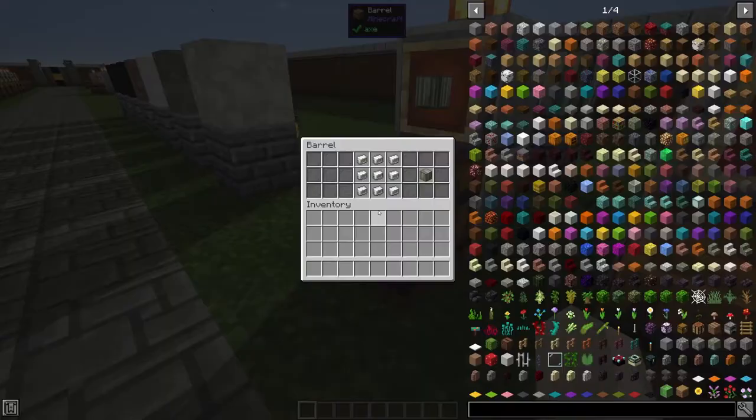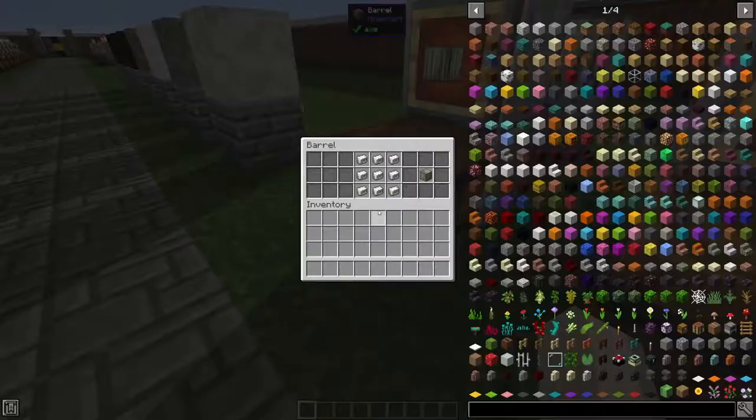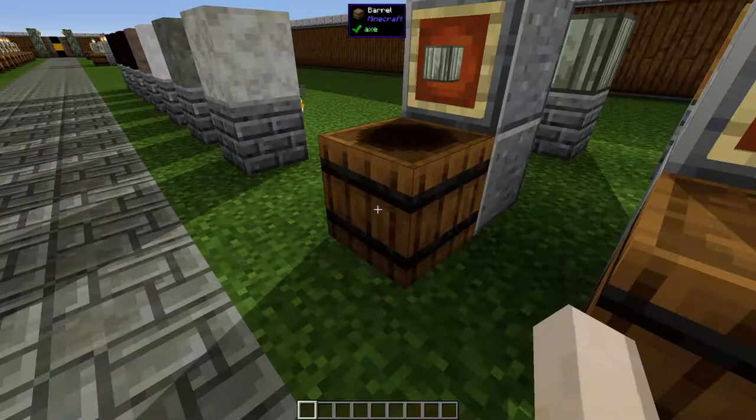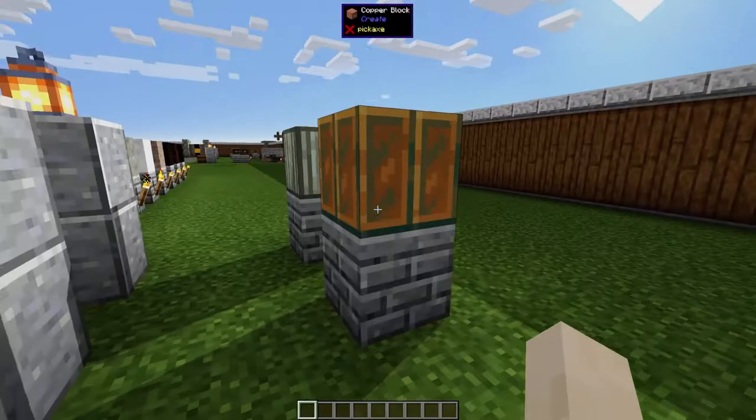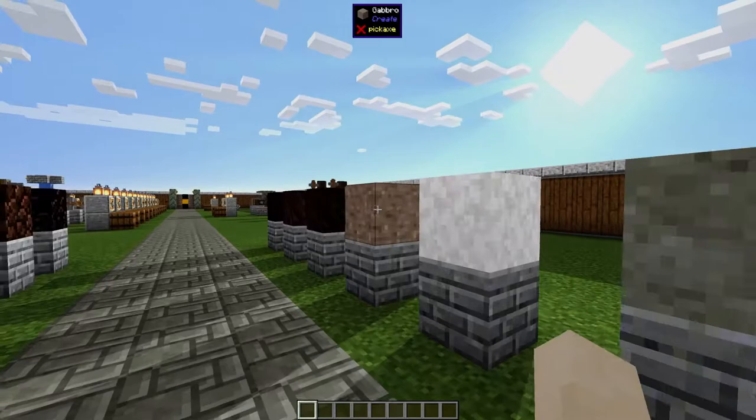The ingots can be turned into blocks like most ingots in Minecraft — three by three, nine copper ingots gives one copper block, nine zinc ingots gives one zinc block. They look pretty good and you could probably use these for decoration. The copper block turns green over time, just like the ore.